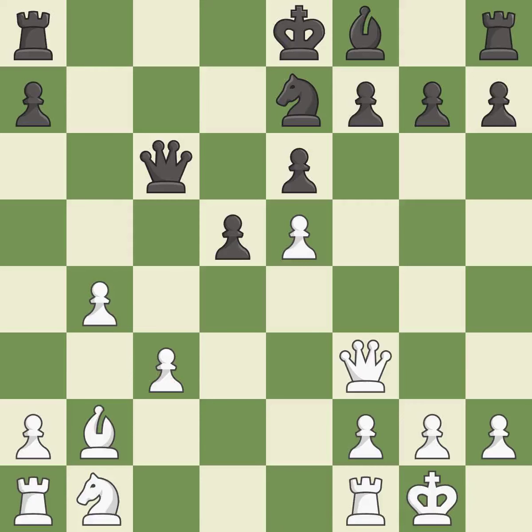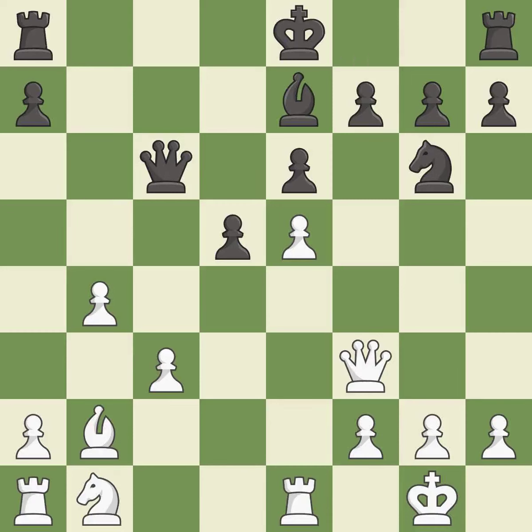Castling gets the king to a safer square, out of the center of the board, while also developing a rook. Castling kingside tends to be safer because the king is further from the center — it is excellent. Very precise. This defends a pawn that was under attack and had no defenders — it is best and good. This develops a bishop off its starting square, getting it into the action — it is best. The rooks can see each other now, allowing them to provide mutual defense — it is excellent.